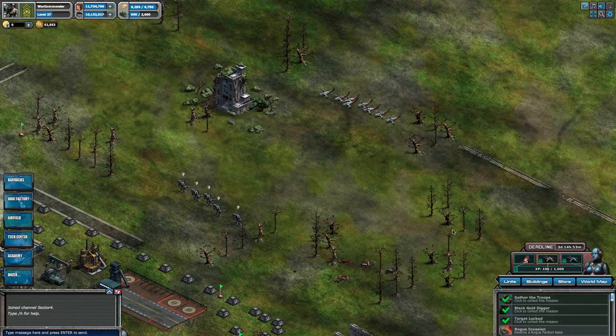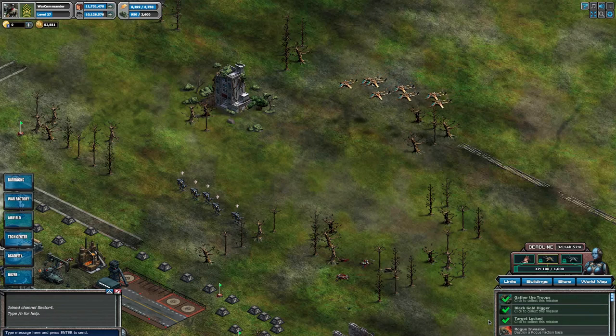Before we get to the next quota prize, let's check out this battle scenario. I'm sending in 8 Cobras versus 5 Hercules. As Hercs are some of the best anti-air units in the game, these Cobras are not going to do very well. I'm going to try this again with the next quota prize, the Warhawk. It's a chopper that packs an extra punch with a barrage of bullets. This time, these Hercules get mowed down like blades of grass.